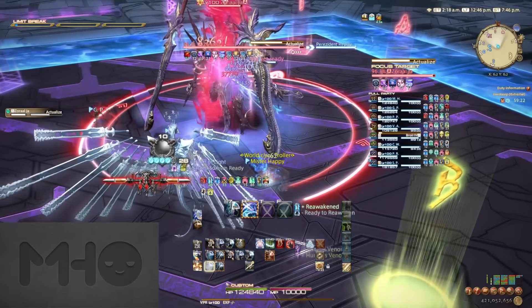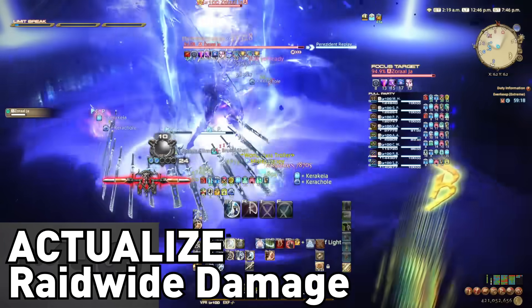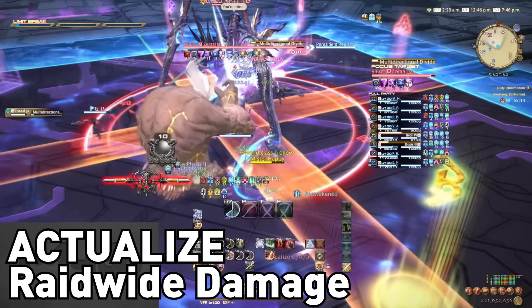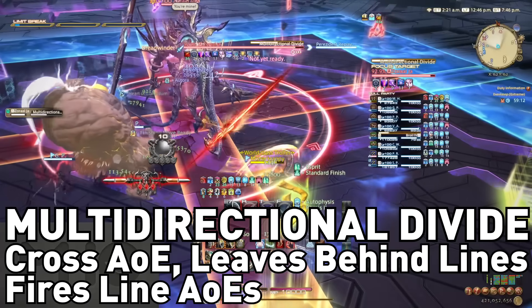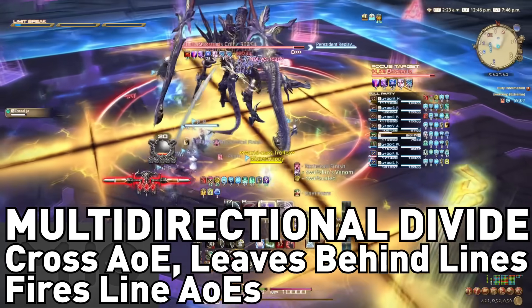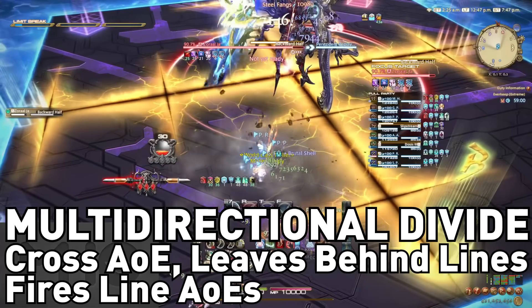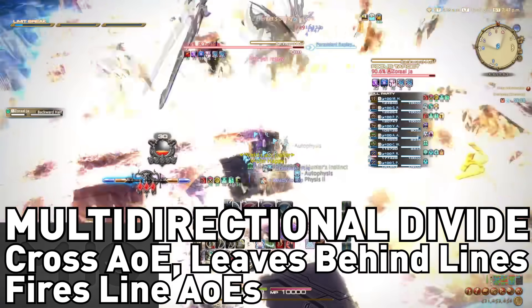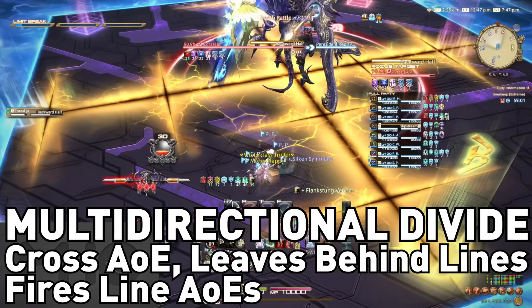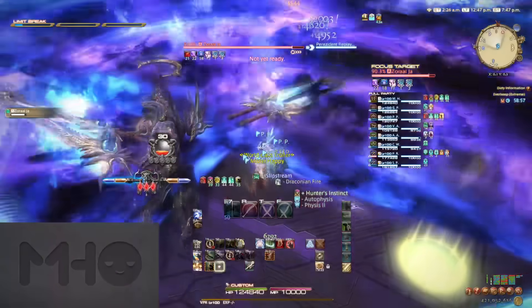Upon pulling Zorral Jha, he will open with a raid-wide called Actualize. He uses this frequently, so be sure to mitigate it anytime you see it. Immediately after, he will cast Multi-Directional Divide, splitting the arena into four quadrants. The lines on the ground are not dangerous in any way and you can walk right over them — they simply represent a line AoE that will occur later. The small lines branching off the main lines will also fire AoEs, so you'll want to dodge the next attack while not being in line with any of the lines.